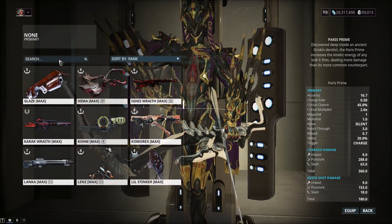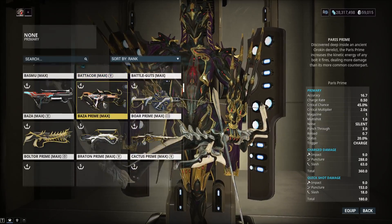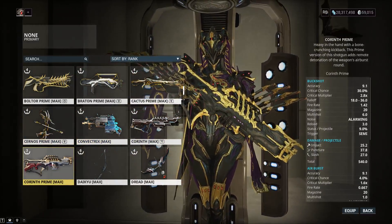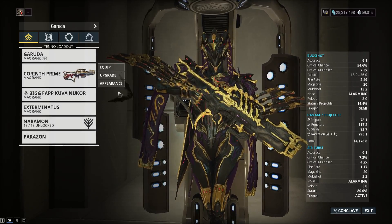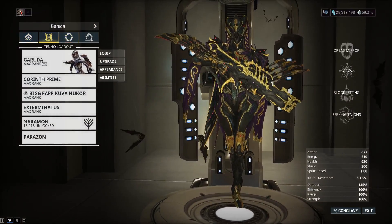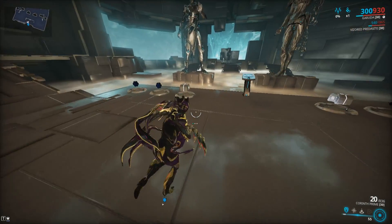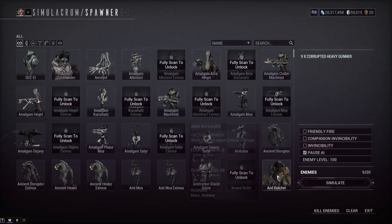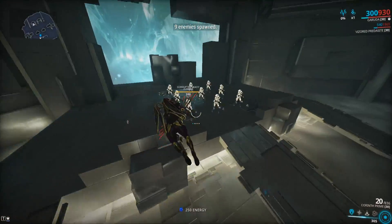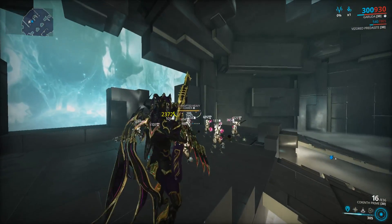We should not have to be running a stat stick primary to make these work. Let's use a normal primary that people actually use a lot — the Corinth Prime. That's got nine percent status chance per projectile, a pretty standard weapon not built full status, with 14 status chance per projectile. Let's see what it does with the dog — 22 status chance. If you don't completely min-max a stat stick for the dog, you're not gonna see any status procs, and that's with three status chance mods on the dog too. Complete joke.